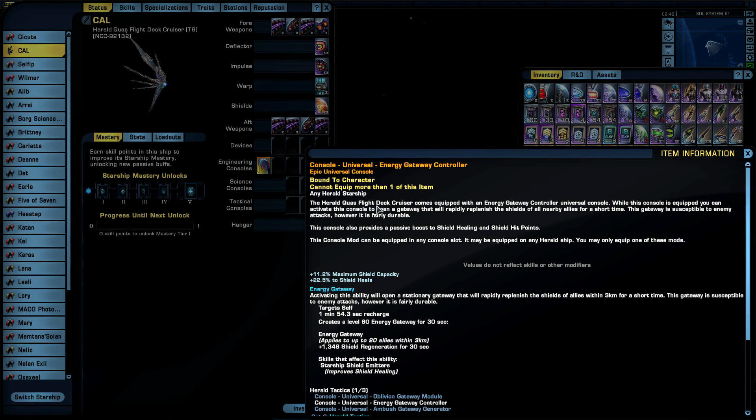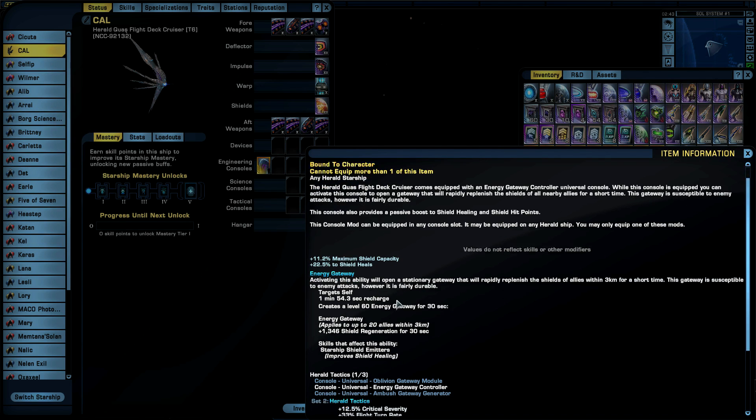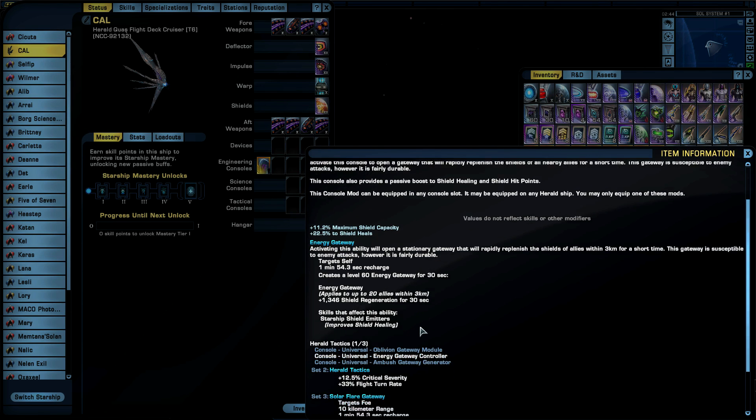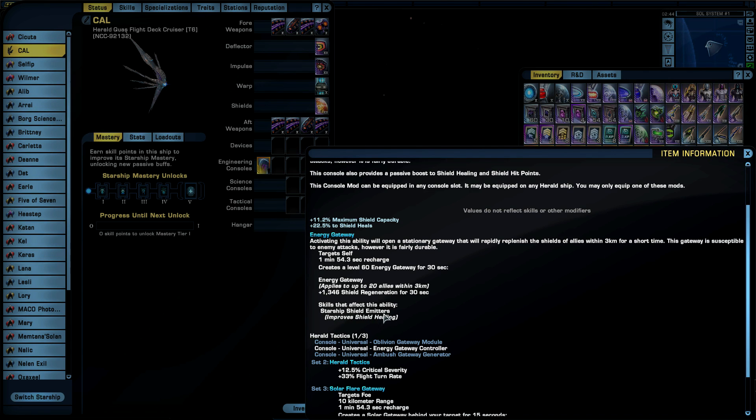The Herald Quas Flight Deck Cruiser comes equipped with the Energy Gateway Controller universal console. It gives 11.2% maximum shield capacity and 22.5% to shield heals. Activating it opens a stationary gateway that rapidly replenishes shields of allies within 3 kilometers for 30 seconds. The gateway is susceptible to enemy attacks but is fairly durable. Target: one minute and 54.3 seconds recharge. Creates a level 60 energy gateway for 30 seconds, applying to up to 20 allies within 3 kilometers for plus 1,346 shield regeneration. Skill that affects this: starship shield emitters.